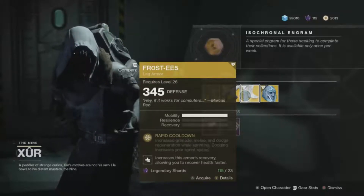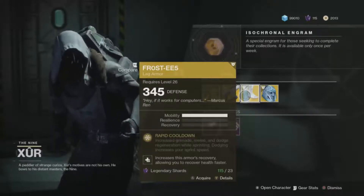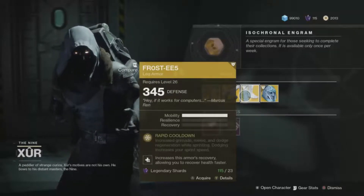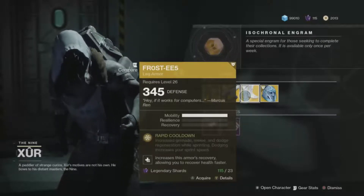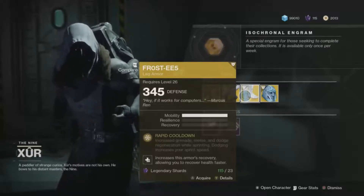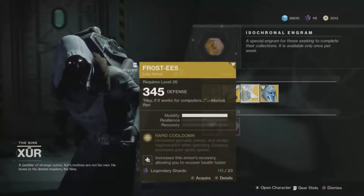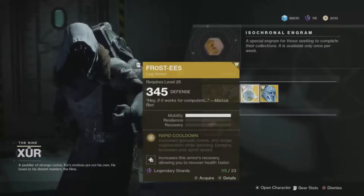The Frosties are a lot of fun to use and really nice in Crucible. They increase your grenade, melee, and dodge regeneration while you are sprinting — so whenever you're sprinting you get a buff in the bottom left that makes those abilities recharge faster. Dodging also increases your sprint speed. This is really nice in Crucible because there's a lot of running, so you'll regenerate those abilities much quicker and use them a lot more.